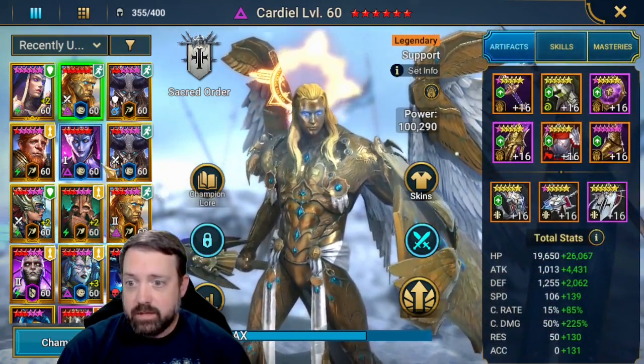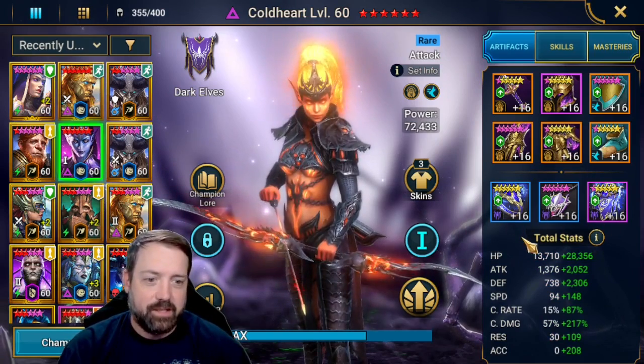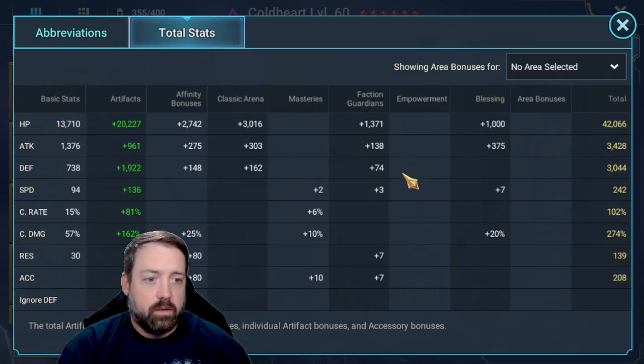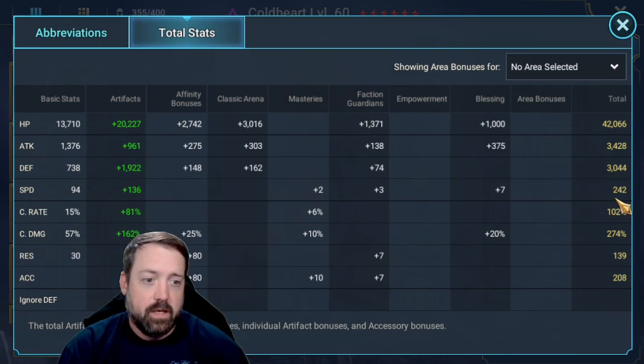Next fastest, we have our Coldheart, also in lethal gear. She has some refresh accessories — that's more for the waves, you don't really need that. As far as stats go: 42k HP, 3.4k attack, 3k defense, 242 speed, so she is just slower than Cardiel. We have got her fully crit capped with 274% crit damage.